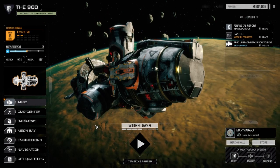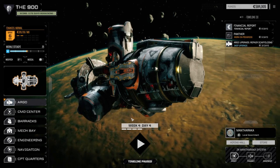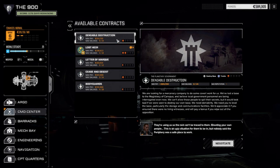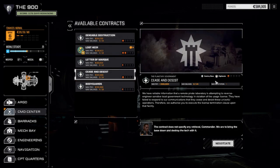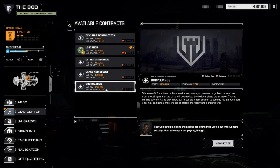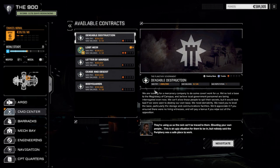Welcome back to another episode of the 900 - my Battletech flashpoint series. Today we're going to try and take on a couple of missions. Looks like we've got about four missions left on this planet before we can move away - two half skull and two full skull missions. Bodyguards is a defend the base mission, cease and desist is destroy base, letter of mark is going after bandits, and deniable destruction is a destroy the base. I'm thinking I'll pair the defend base bodyguards mission with cease and desist.